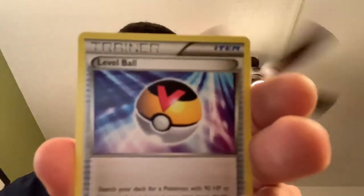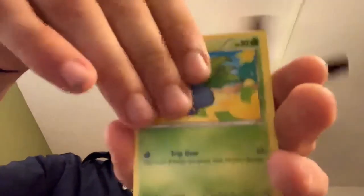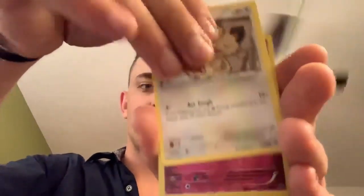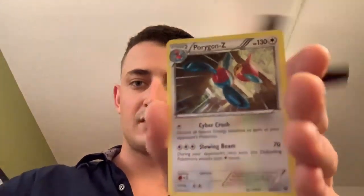Got last Ancient Origins. Code card. Three cards. Sableye, Level Ball, Sliggoo, Oddish, Inkay, Camerupt, Relicanth, Meowth — reverse Kirlia and Porygon Z non-holographic rare.